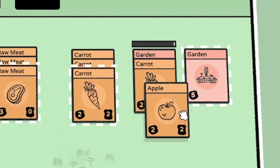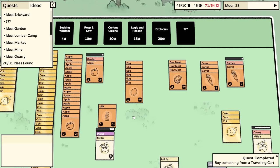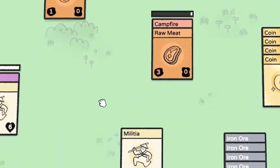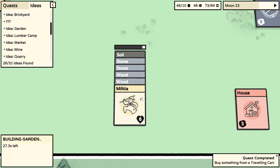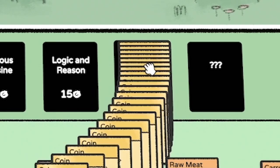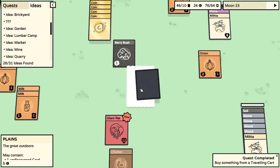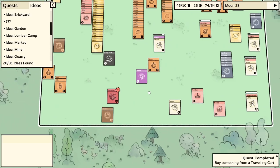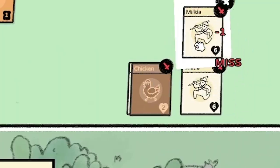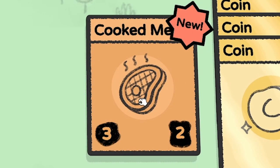In our gardens we're going with apples and carrots. There's our campfire - raw meat on there, that's a quest we needed to do. We're making another garden down here as well. Let's do an Explorer pack - in here we have a berry bush, a giant rat, and another plains card. We've got to attack the giant rat - everyone get involved, even the chicken! We've milled him, it's raw meat now. And look - cooked meat!